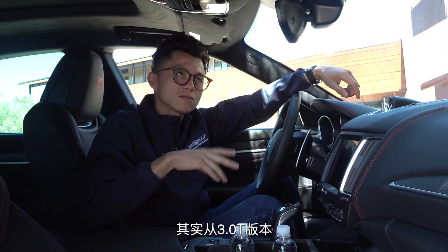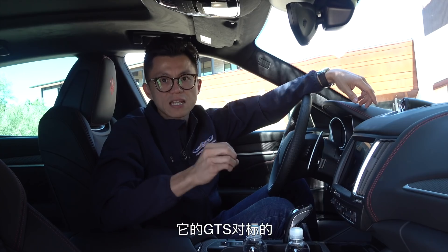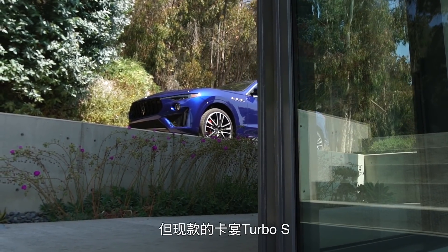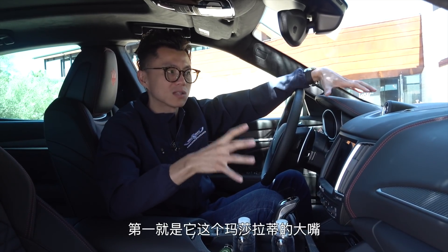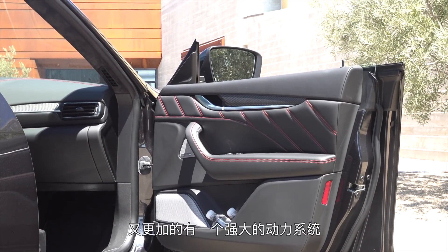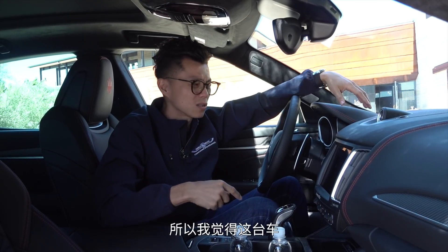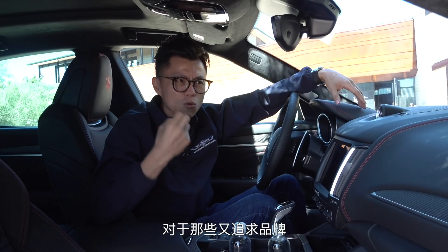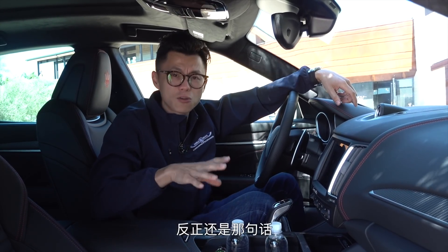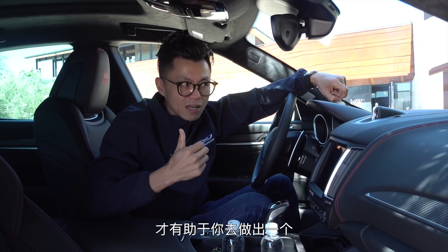Regarding competitors: from the 3.0T version, it was already clear the Lavanti targets the Cayenne and its segment. With the V8 version and twin-turbo setup, the GTS targets the Cayenne Turbo, while the Trofeo is most precisely positioned against the Cayenne Turbo S — though the current-generation Cayenne Turbo S hasn't launched yet. The Lavanti's biggest draws are the Maserati signature grille and the beautiful frameless doors. The Trofeo adds even more powerful performance, sportier body kit, and a more dynamic driving mode. For those who want brand prestige, style, and genuine driving engagement, this is a very compelling choice. You really need to drive it yourself to experience those two 'schizophrenic' driving states before making an accurate decision.